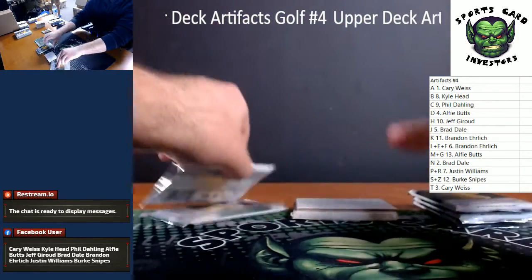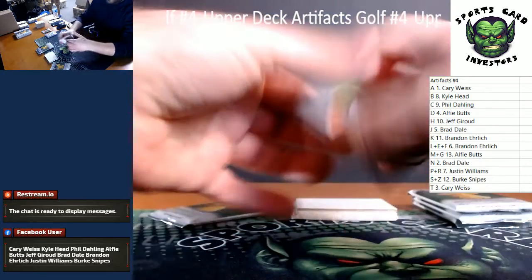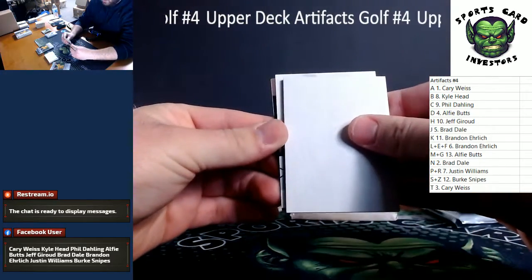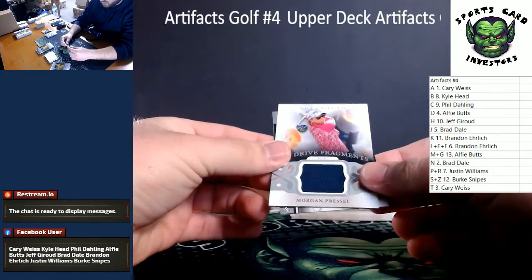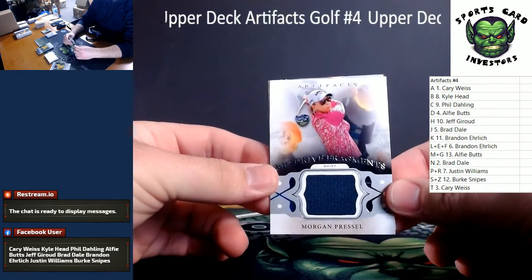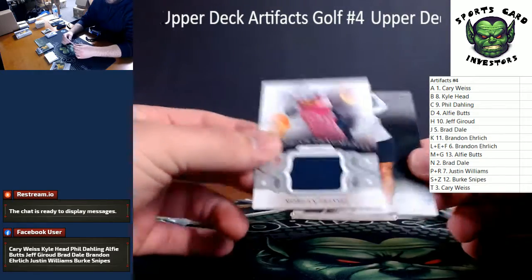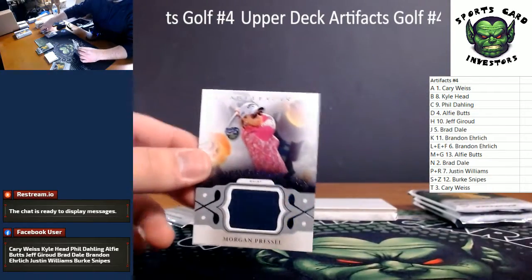A spot, carry — back to back. Got something coming up here, guys. Good luck. We've got Cameron Beckman. Jersey Relic — Big Drive Fragments. Morgan Pressel is our jersey relic. MG combo, going to Alfie. Go Alfie! Jumbo jersey relic — first one of that set we've seen. And a Morgan Pressel base. Back to back. Very nice.